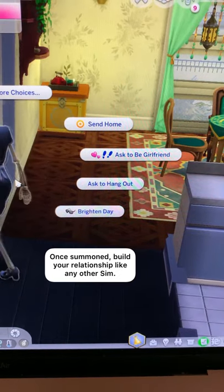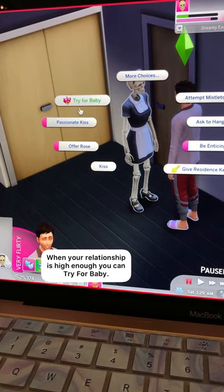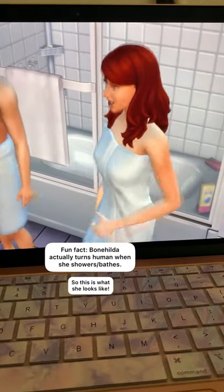Once summoned, build your relationship just like any other Sim. When your relationship is high enough, you can try for a baby. Fun fact: Bonehilda actually turns human when she showers or bathes.